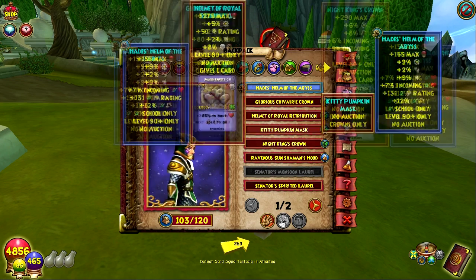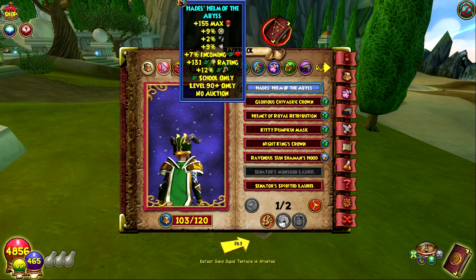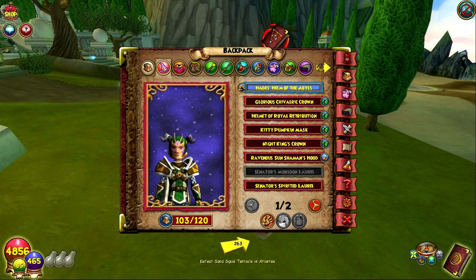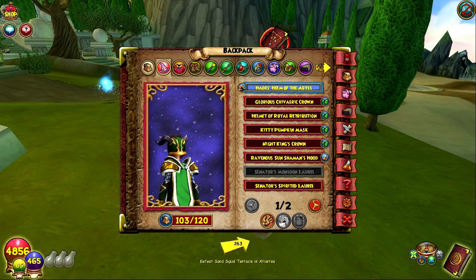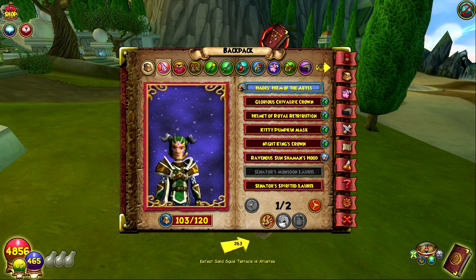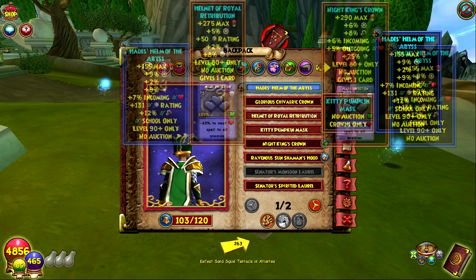The reason I'm wearing the Hades Helm of the Abyss right now is to show people what it does. This is kind of a mid-range helmet — I don't think it's the best one. I'm pretty sure Hades Helm of Retribution would be the best one, but I haven't gotten any of those yet. From Hades drops, I think there's probably three different sets, maybe four if you count the senator's gear, that you can get from Hades and Zeus.